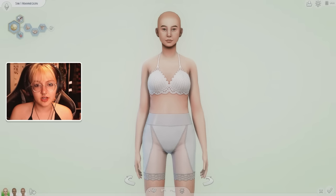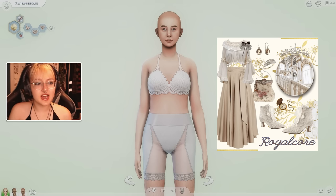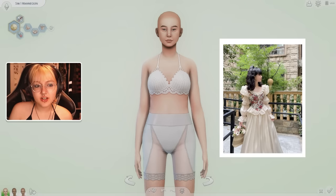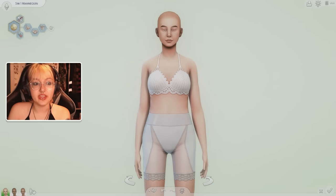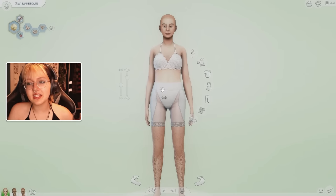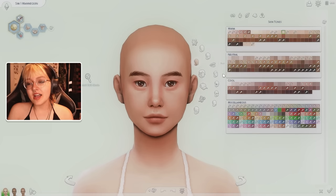Let's have a look at what Royalcore entails. I'm seeing a lot of white and beige, big gowns - which I very rarely do - lots of frilly stuff, bows, pearls, crowns. I'm excited to give the sim a crown! I have no idea if I actually have stuff that fits this aesthetic, but the name is kind of self-explanatory. Let's start by giving the sim some skin details.